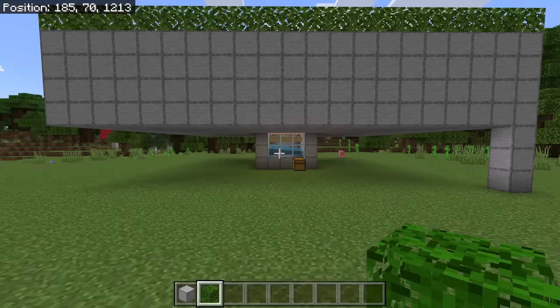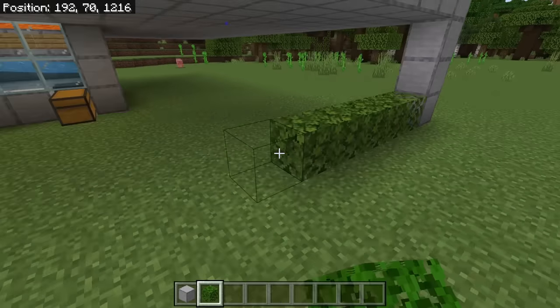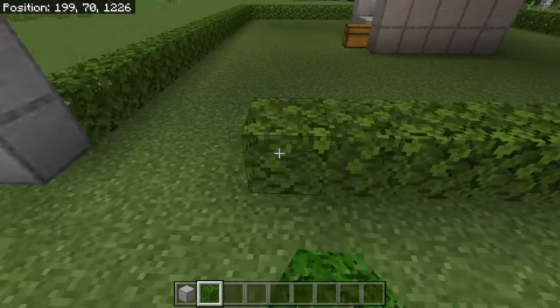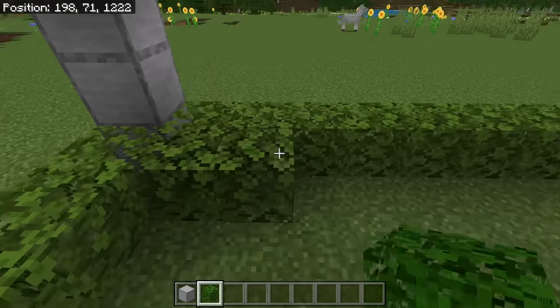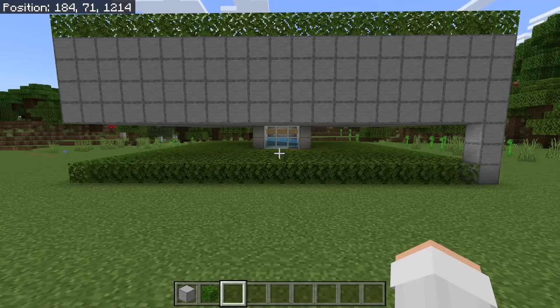The next step is to cover the ground below the farm with leaves. These leaves will prevent iron golems from spawning in this area. After you are done covering the ground below the farm with leaves, the farm should look something like that. By the way, it's fine if the ground is not flat — just make sure it's covered with leaves.